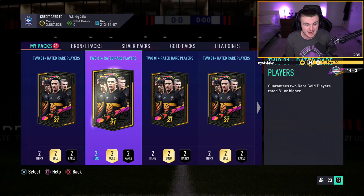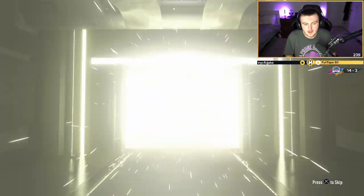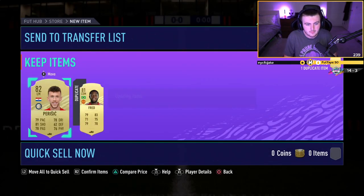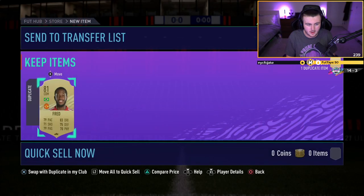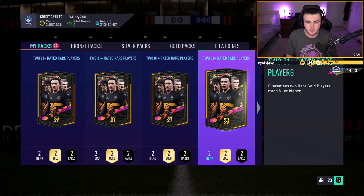That would have been nice if it was CR7 in the second pack, but we'll take it. No walkout in the third one, sadly. First five had a walkout and two boards. We've got a Fred in there as well — I think I already have him untradeable so I'll discard him. He's worth like 10k still but no choice with that.